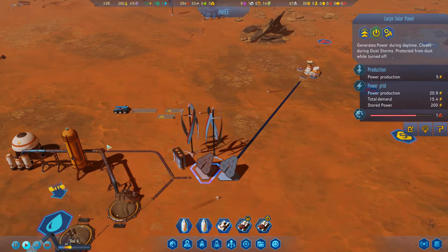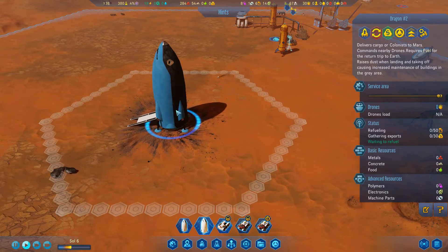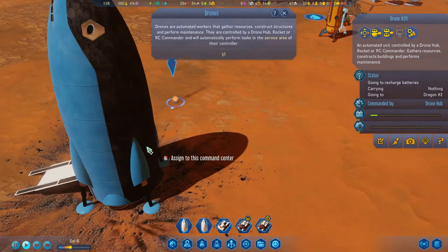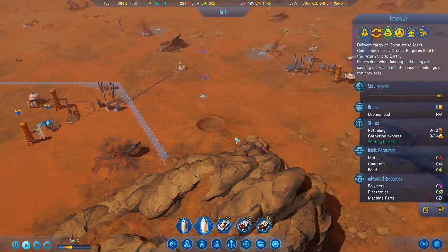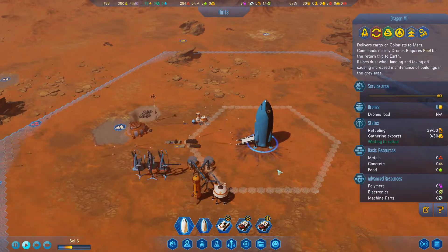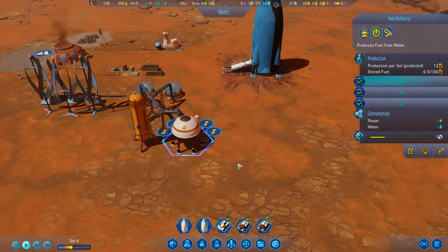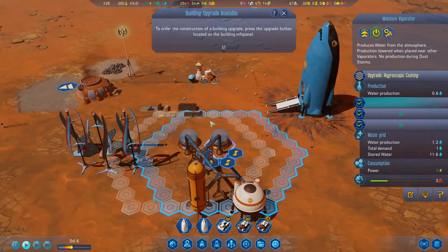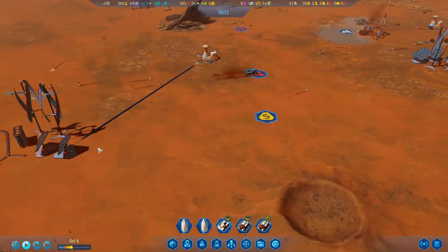It looks like we'll be fine. I'm currently fueling up my rockets. How is Dragon Two doing? Its fuel is zero out of 50. Dragon One is 39 out of 50. I could probably build some more fuel refineries. They consume one water each - I think the best place might be over here.